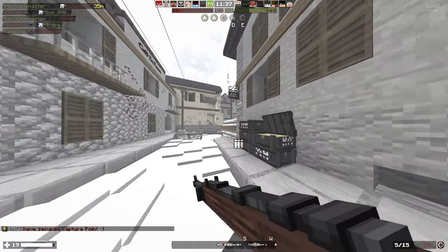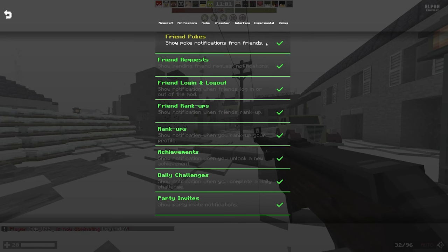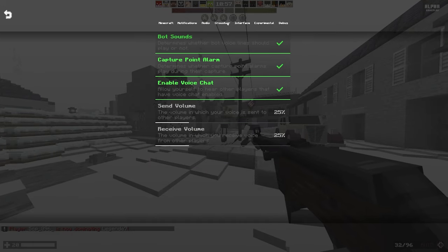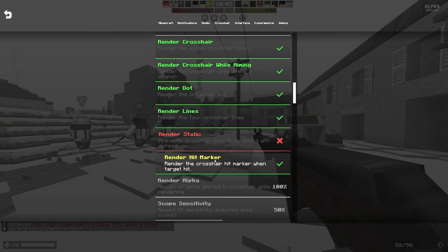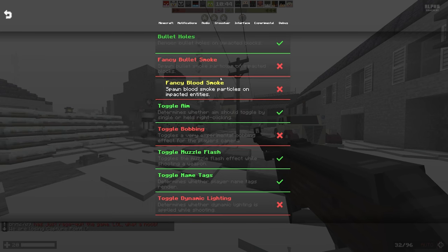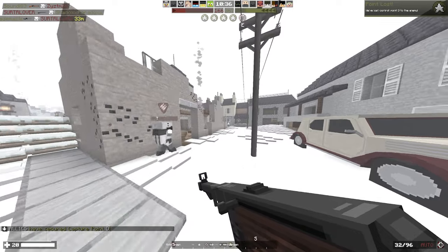Let's see if we can get a kill here. I want to test out all the classes. I just changed my keybinds. Something else I want to show you guys is this game has its own FPS settings. So you can change your crosshair. There's interface settings, you got experimental stuff like blood, smoke, fog. You got notifications like friend requests, and then obviously you got your default Minecraft settings. But it's so cool.